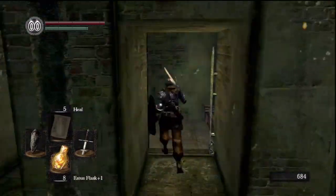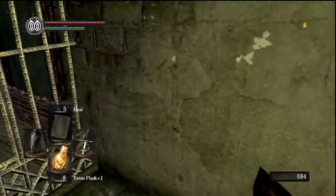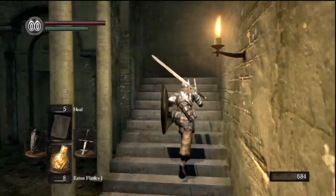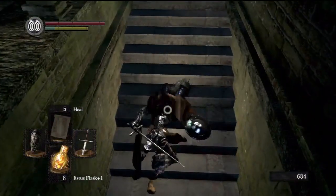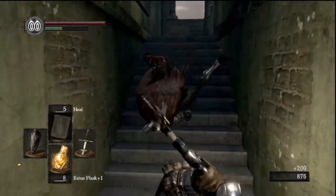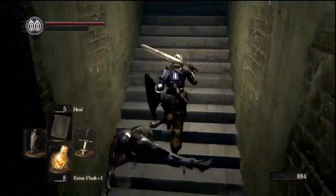If you're quick here, you can set the elevator off and then get out right away so you don't have to ride it all the way down. Once you do that once, the elevator is available for you at the Firelink Shrine.